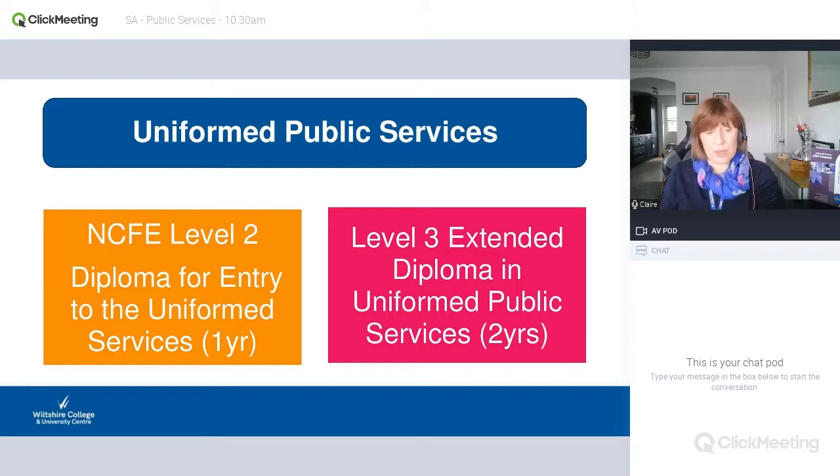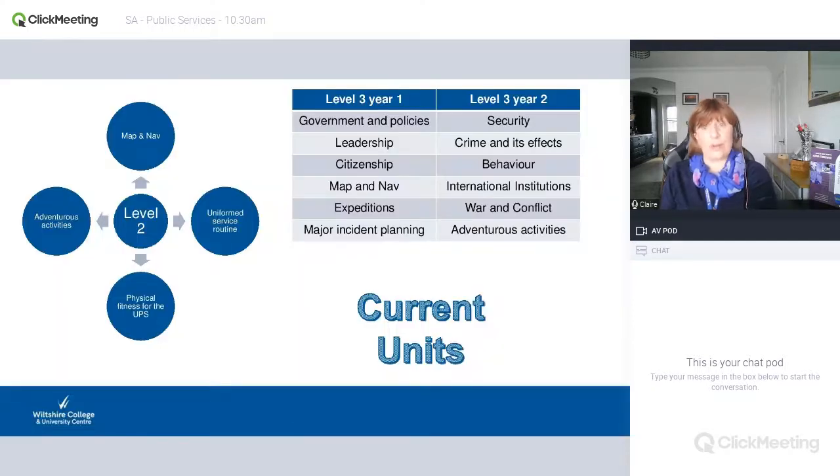Students will be heading off to do various things — outdoor leadership, criminology, psychology, nursing, all sorts. Quite a few also go into different public services. These courses are flexible: should you not do as well as you're hoping with your GCSEs, or should you do better, you can change courses — it's not a problem. Apply for what your predicted grade is looking at, and when we meet you next year we can go through it and make sure you're on the right course. We do have fallbacks and other options we can help you with.